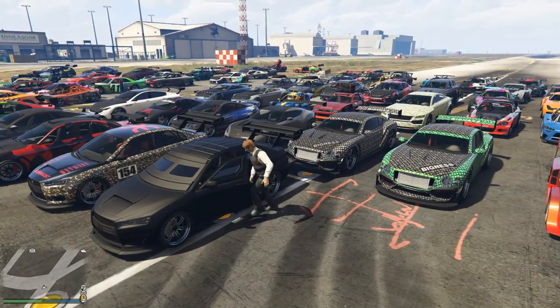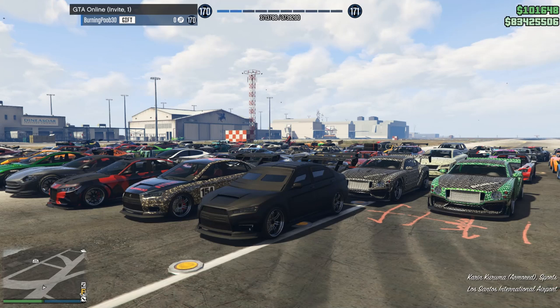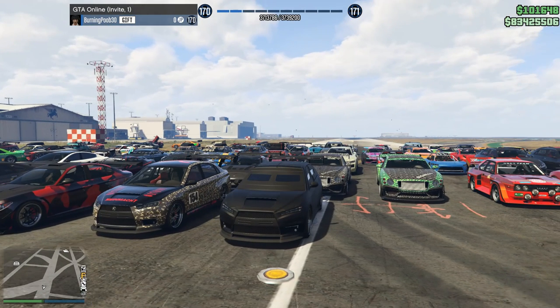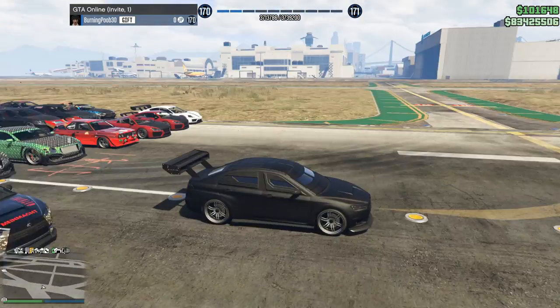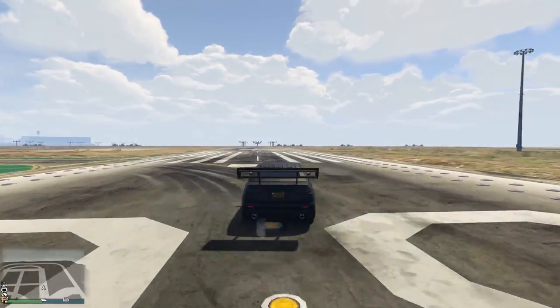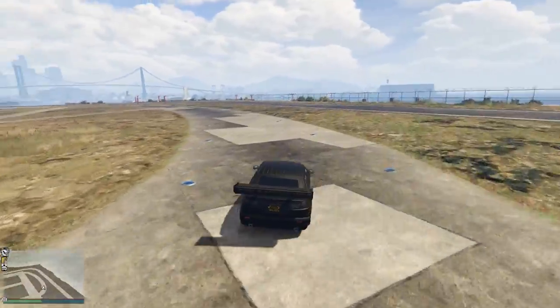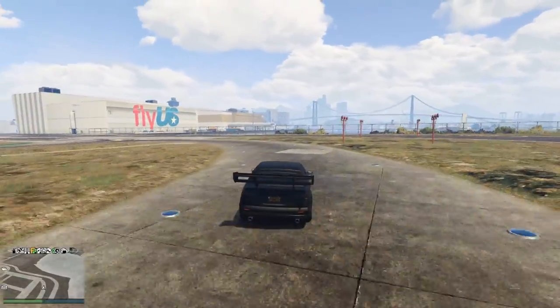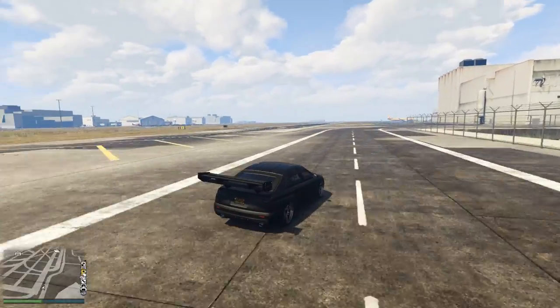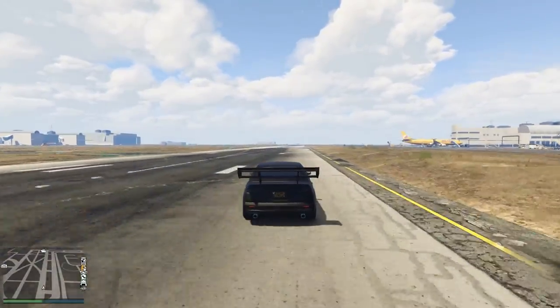Obviously the Armored Kuruma was going to make this list at some point. It's K-U-R-U-M-A. The Armored Kuruma is $698,000. It has a lap time of 109, putting it in 90th place out of the 99 sports cars. Not awful, but not great. It's got a top speed of 109.75, which is quite awful — this is not a fast car. It trades all of that top speed and all of that maneuverability for...